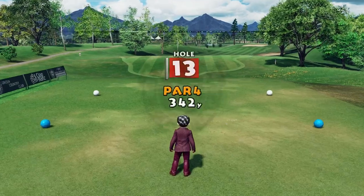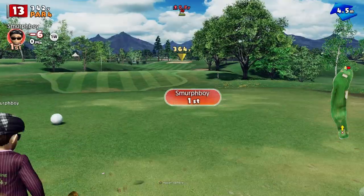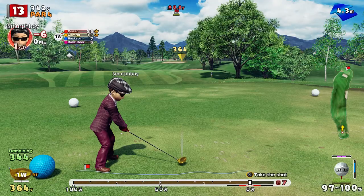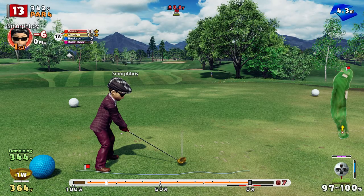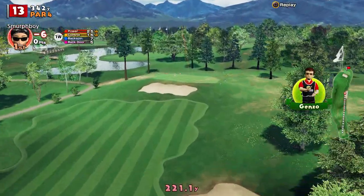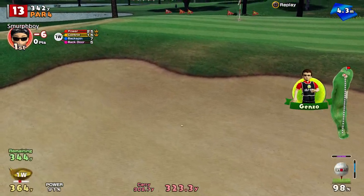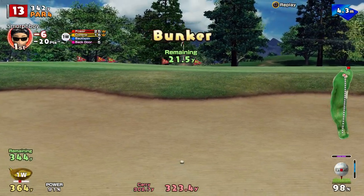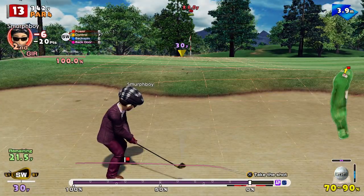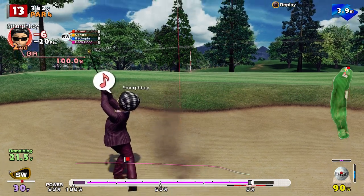We're at six under. Hole 13, par four — again, tailwind, with that bunker on the front to guard it. Have I got enough on it? I haven't — it's going to go in the sand. We got a shot though. Watch the gauge carefully, it's at 21 yards. Going to need a little bit of the beans, just because of the distance and the height.